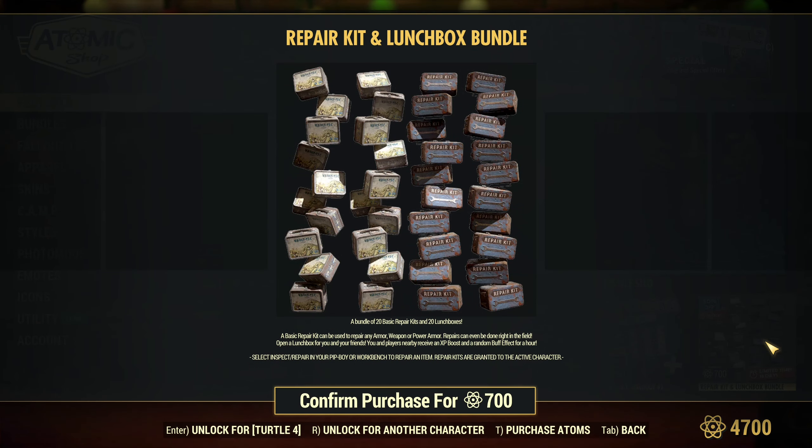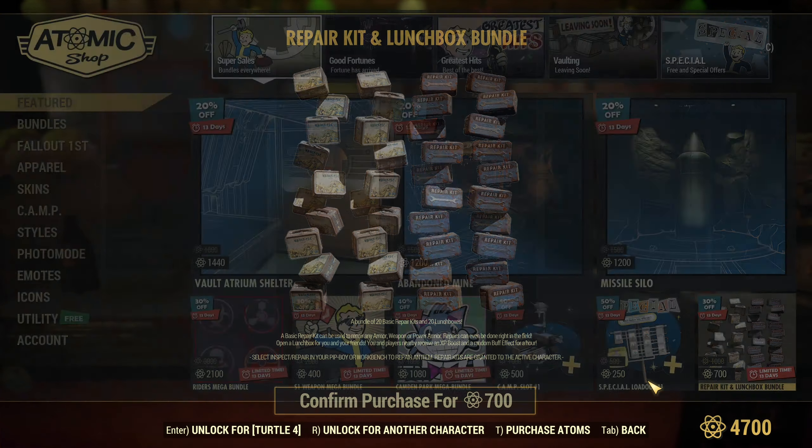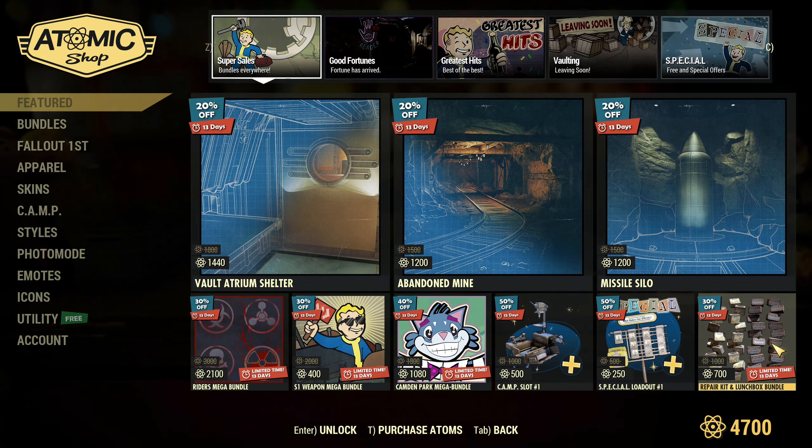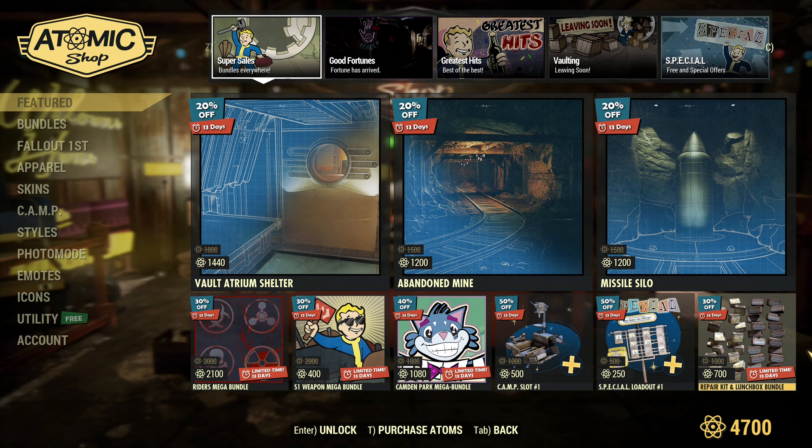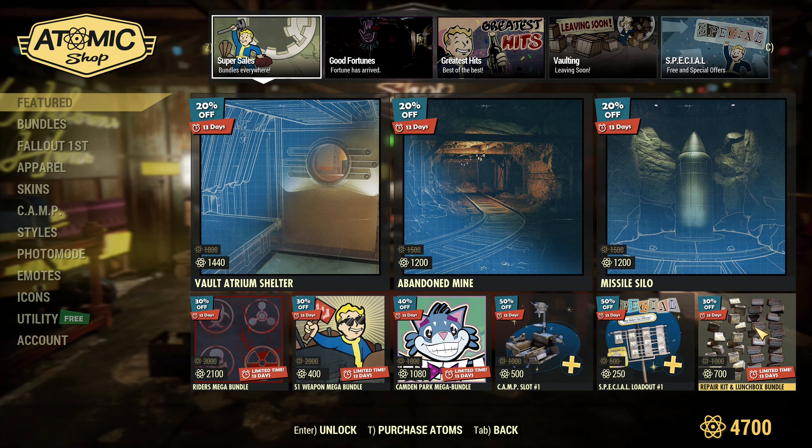Reaper Kit and Launch Box — this is a huge bundle. 20 Reaper Kits, 20 Launch Boxes, discounted. So now it's 700 Atoms. If you need to stock up on those, this is like the best price ever. They've never been so cheap, so that's good news if you need those — 700 Atoms.